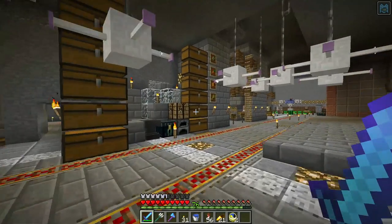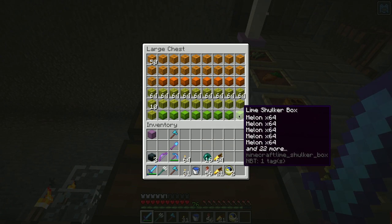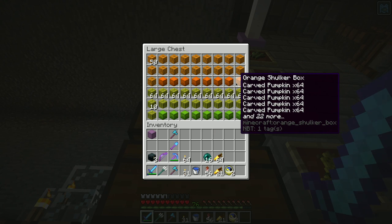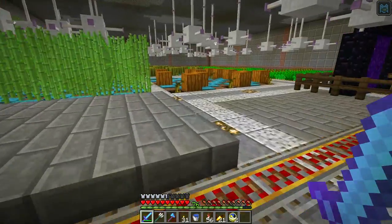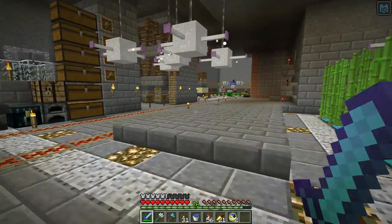If I go over here and look in my chest, I have lots of melons and one shulker box filled with melons. I have to discard a couple of shulker boxes with these carved pumpkins because the villagers don't want them. I have like 50 pumpkins here. I get twice as many melons out of this arrangement as I do pumpkins.